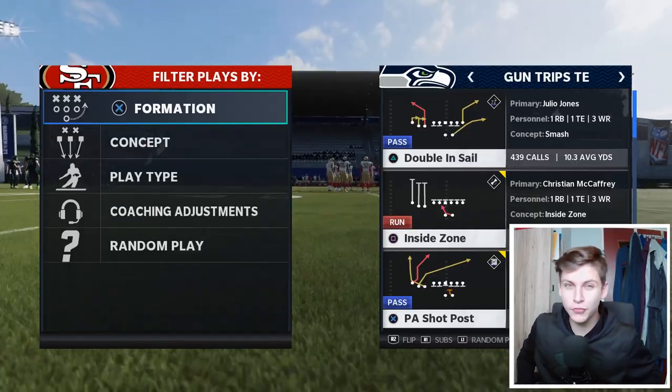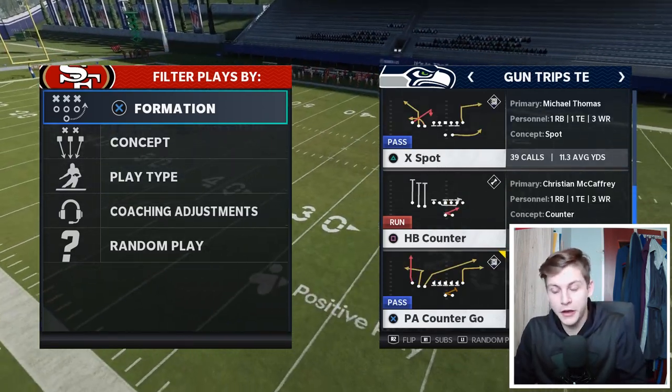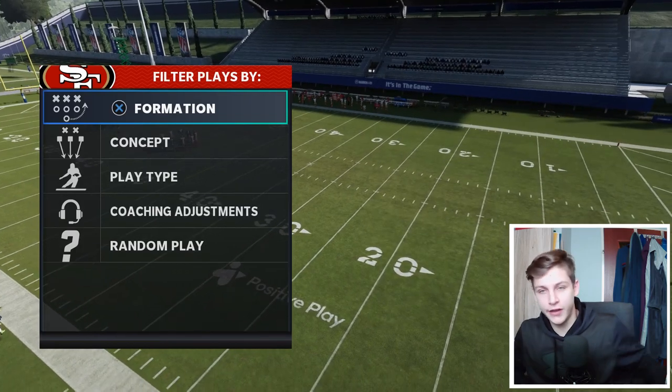Let's go back to the play call screen. I'm currently in the Raiders offense. The two plays that I break down also work out of the Patriots and the Raiders. There are some other trips set formations where this works, but those are the two most popular ones. I really urge you to get those two playbooks.